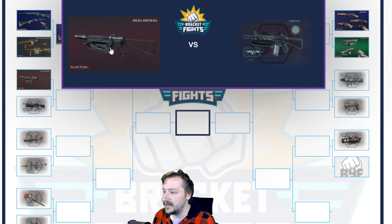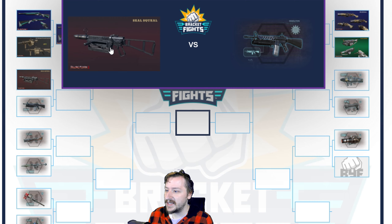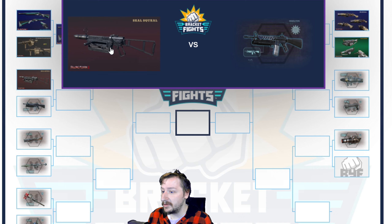Up next we have a good one — these were all sorted randomly so I don't know what's coming up next. Seal Squeal versus the M16 M203. Both of these weapons are good Tier 3 weapons that cost pretty much the same amount. Seal Squeal is a little cheaper, will do more damage per shot, and has a larger explosion radius than the M32. However, the M16 is safer because you're less likely to blow yourself up with it, though it does have an arming range whereas the Seal Squeal can explode at any range.